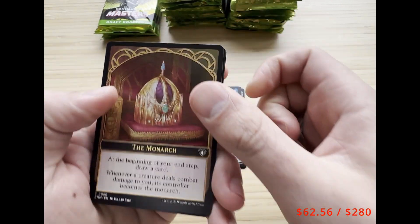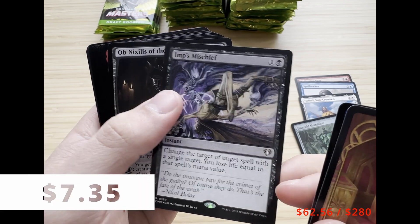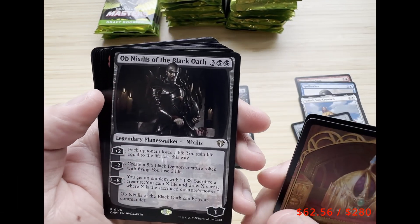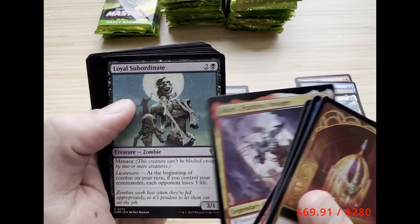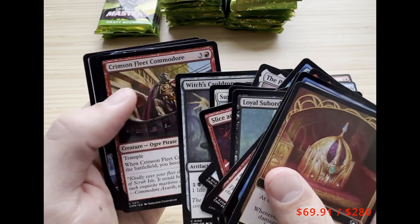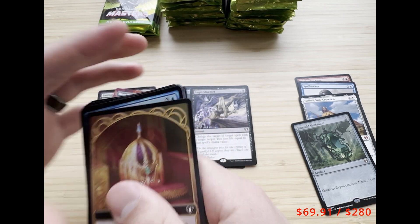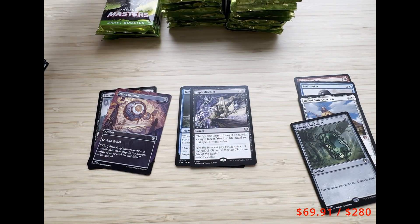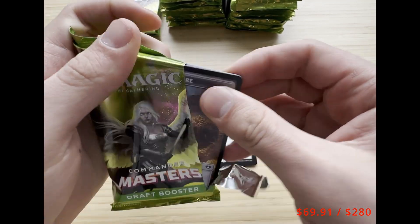We got a Monarch token followed by Murmuring Mystic, Imp's Mischief — that's a good card — Ob Nixilis of the Black Oath, Captain Ripley Vance, Akiri, Loyal Subordinate, Melody Shift. Nothing great on the commons there — Frantic Search. I'll put these over here in a pile.